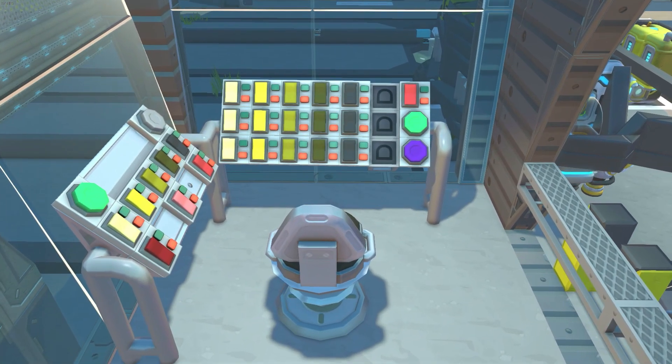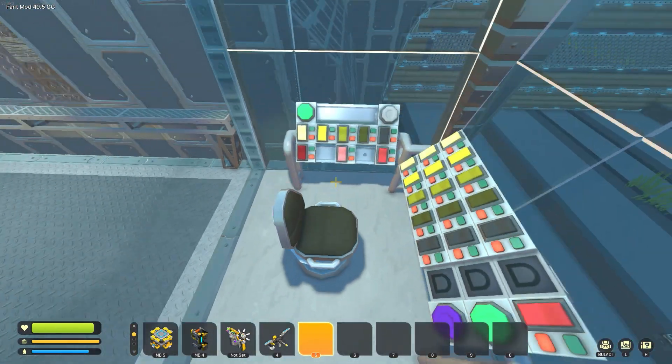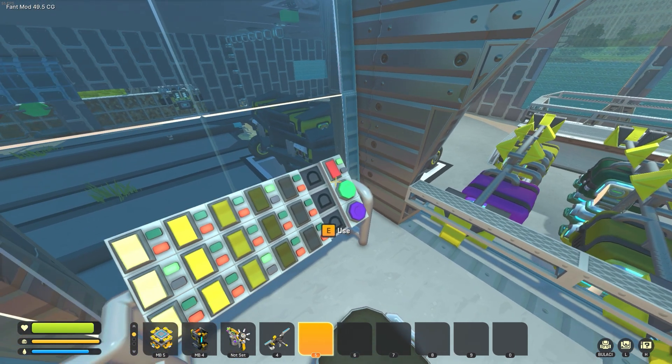It's controlled from this control panel, where each row of switches represents the three phases of the program. The switches allow me to select the type of crop I want to plant in each phase. I start by selecting the seeds I want for each phase, then I turn on the kill switch and press the green button to start the program.